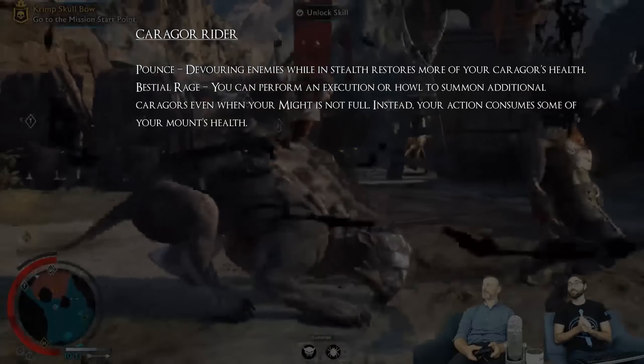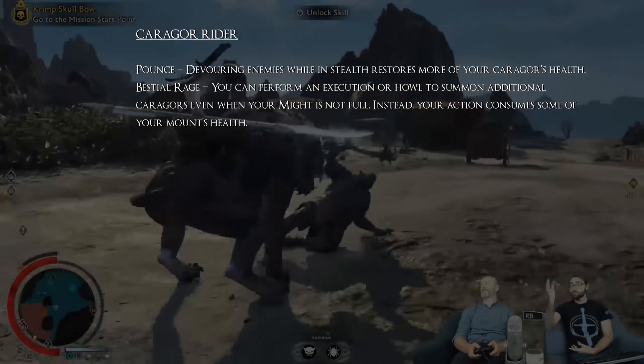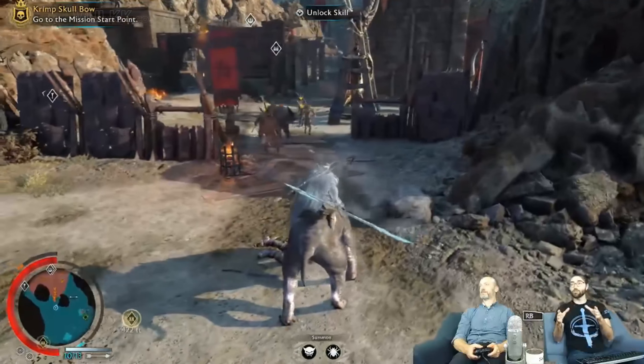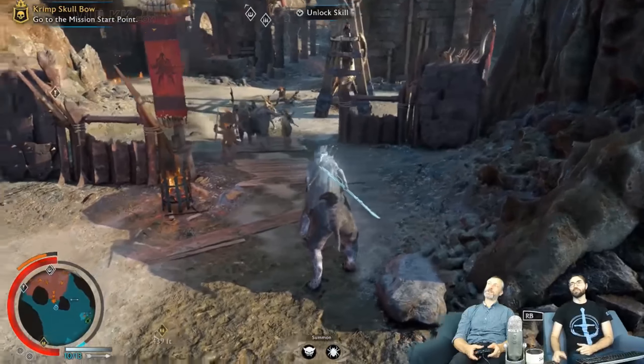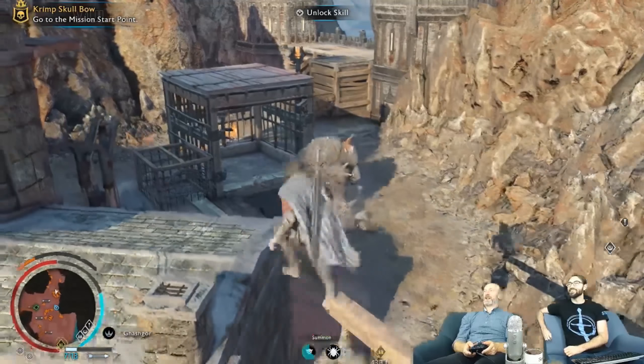The second upgrade is called Bestial Rage. You can perform an execution to summon additional Karagor even when your might is not full — instead your action consumes some of your mount's health. You are now allowed to summon multiple Karagors, and as we are about to learn, you are also allowed to summon multiple Grogs.